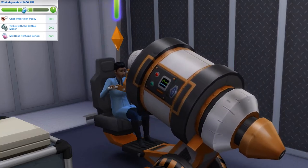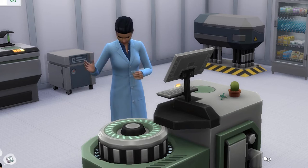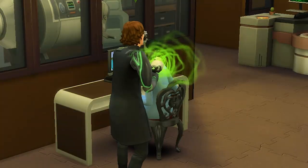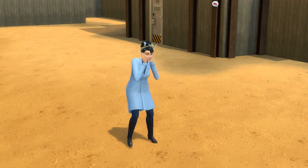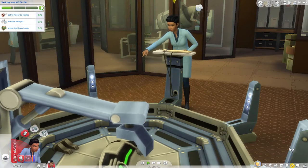The playable scientist career from the Get to Work expansion pack is one of my favorites, mainly because you start off getting promotions by making helpful inventions, while in the latter stages you'll be using these inventions to traumatize your co-workers — all for that sweet, sweet promotion. We're going to cover all the basics here, as well as a bunch of handy tips and tricks to make the career just that little bit easier to understand.